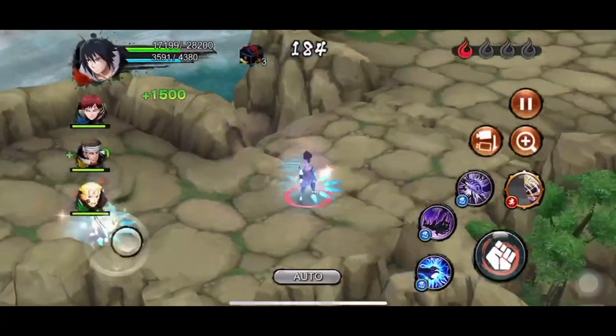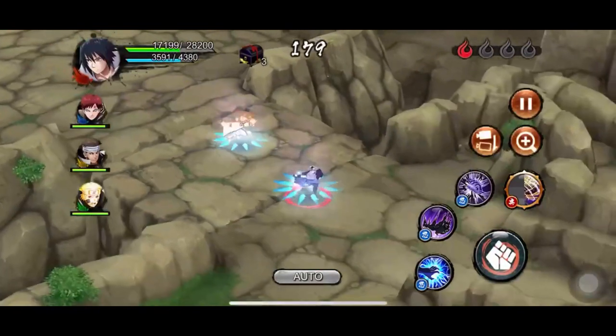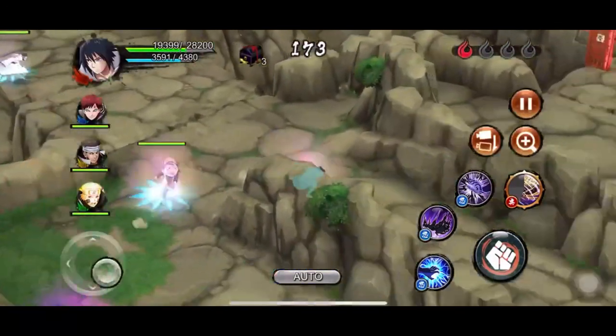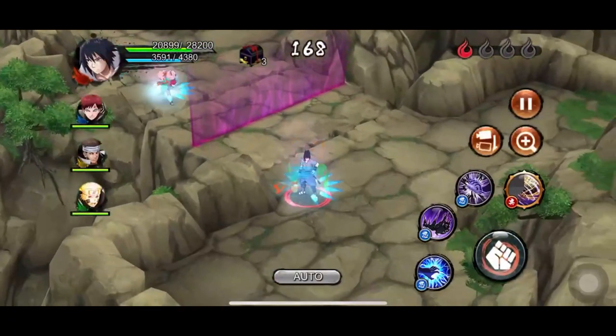He is a green character and his jutsus take up a lot of CP, so you either have to replace one of his jutsus with the default chakra restoration for green characters or give him a lot of CP. He will face even more CP issues due to all the chakra-editing installations and low damage output against tanky defenders.